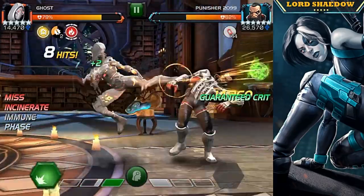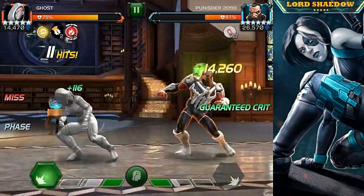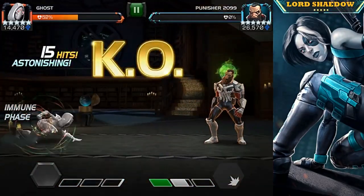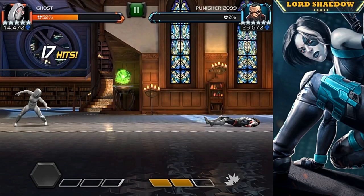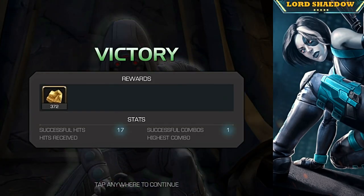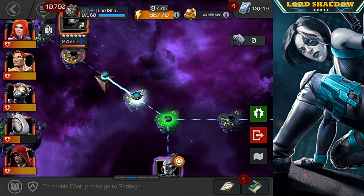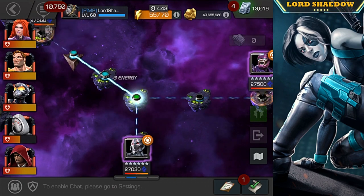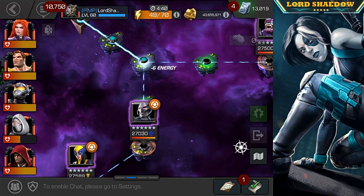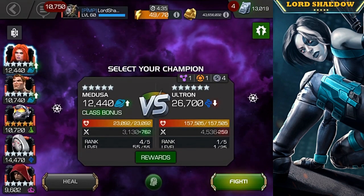I'm still getting used to this global, but you don't want to do multiple hits with Ghost. You can see that Incinerate debuff doing damage — that's a lot of damage I did not need to take. If you're using Ghost, use the phase one-hit combo, that's all you need to do. When Ghost phases it's going to remove those Incinerate debuffs — hopefully you only have one on you — and it's going to convert it into a Fury.